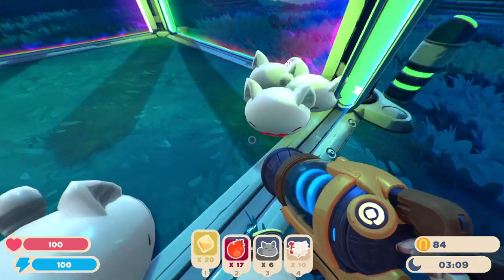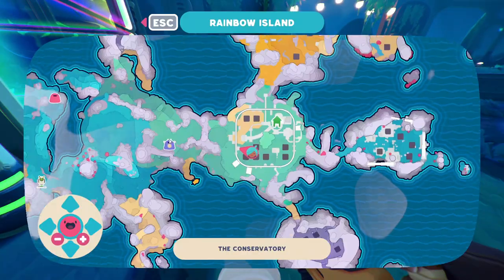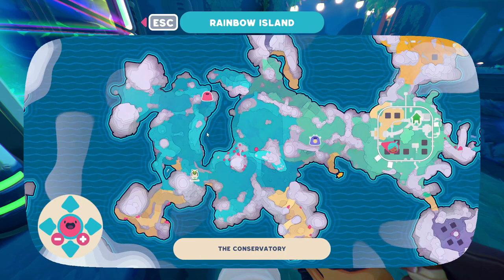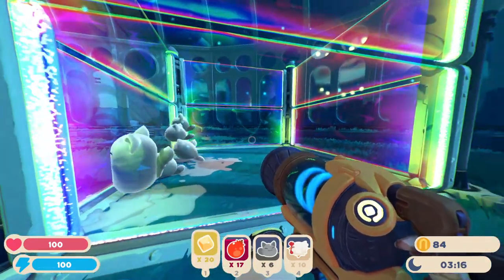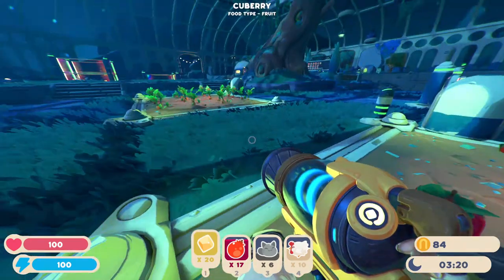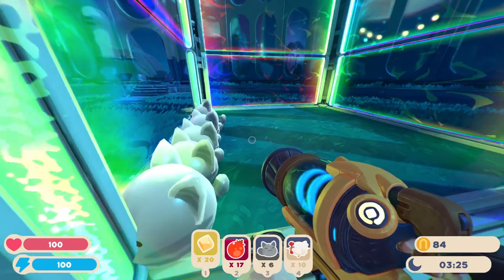And then we have the tabby slimes — I like them. During the night you find the phosphorus slimes, and the tabby slimes are somewhere around here, very easy to get. They also have a level 2 floor so they don't jump out. If they jump out, they can either eat your food or eat plorts and hybridize. Hybridizing is very good, but only in certain situations.